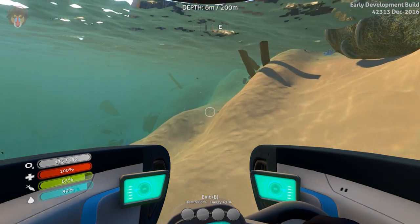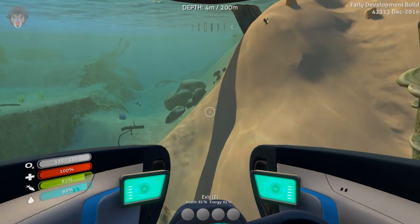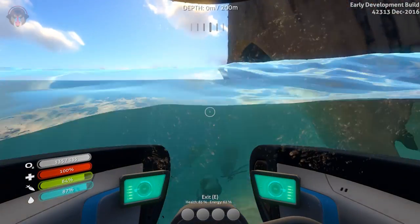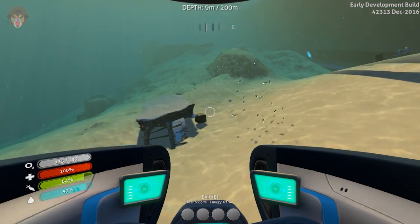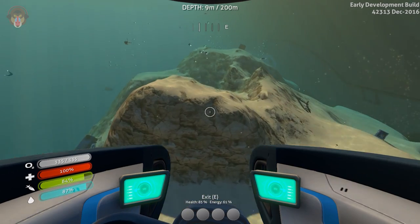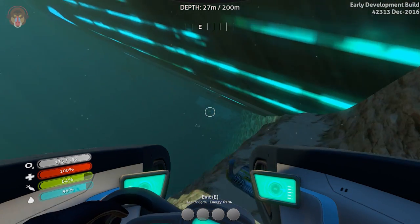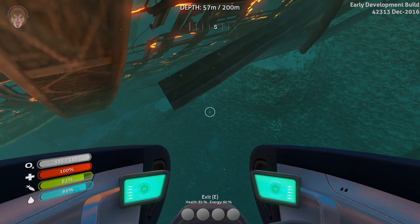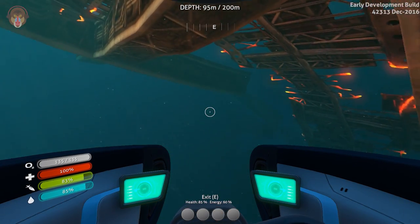So yeah, I still need to find the moon pool fragments. I'm going to continue on building the base, and I am hoping — really hoping — to get inside the Aurora and find the moon pool fragments. If not, then we might have a small situation on our hands. But I don't think it's going to be too much of a massive problem because we can always try to build the Cyclops, go extremely deep, and find other wreckages to scan for new blueprints. Let's see where I can get in around here.